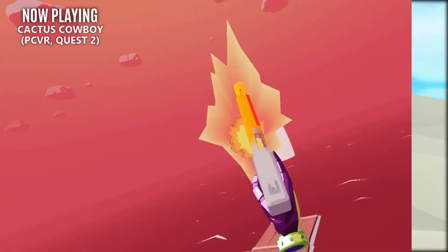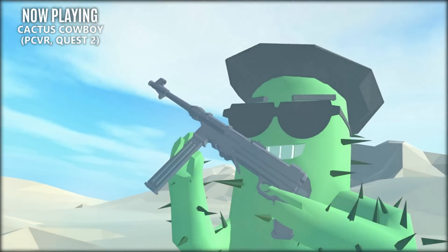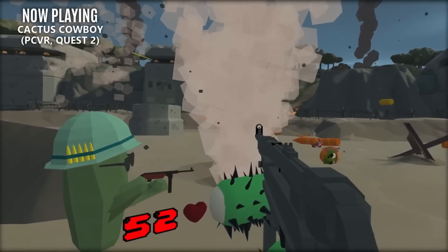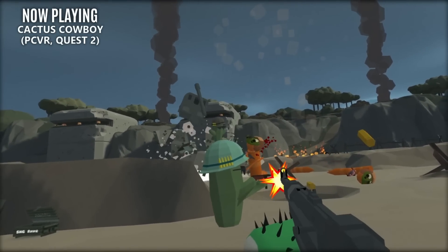Now another colorful shooter is Cactus Cowboy: Plants at War. This is a cartoon version of World War 2 that has cacti battling it out against bugs. I'm not exactly sure why they went with that design choice, but the game will have you storming beaches, mounting turrets, and enduring slow motion explosions. So if you need something different, here it is.